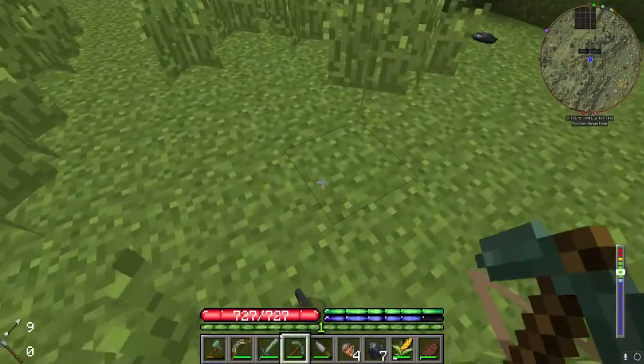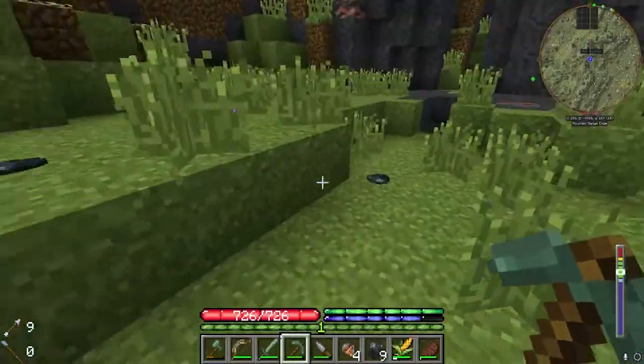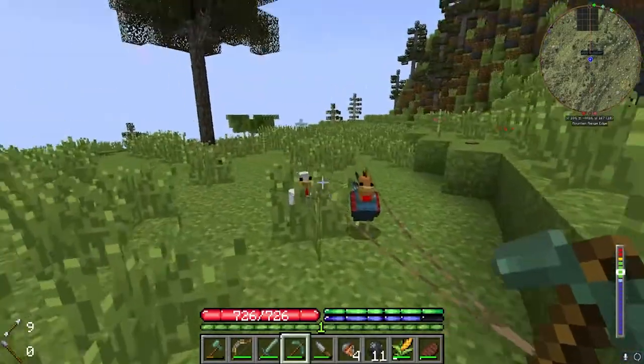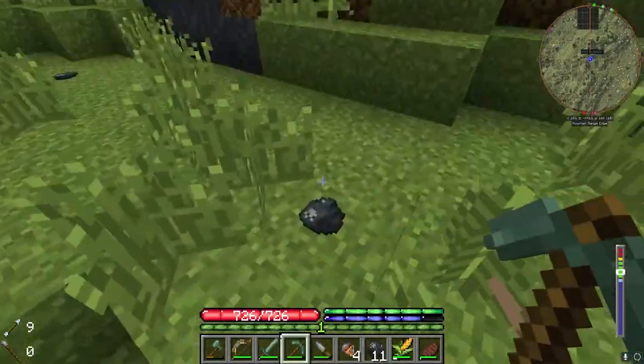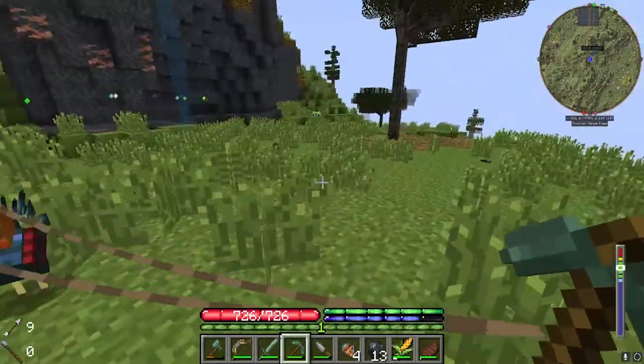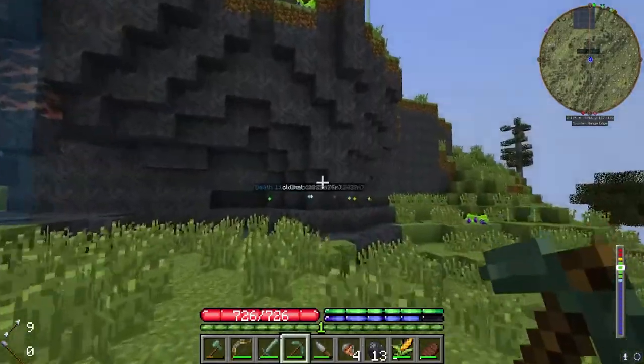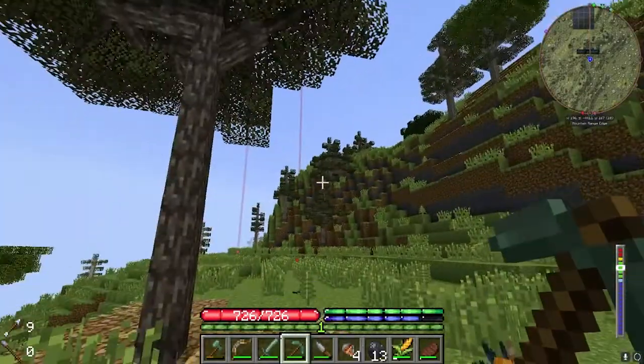Looks like I found some more copper over here — found poor native copper, but I just marked it down. There's also basalt over here, so that's a new stone. Whenever I want basalt, I'm going to come back over here to get some — it's a great building block in my opinion, I love the color. So we found some copper and some basalt, just wanted to share that.